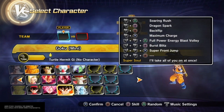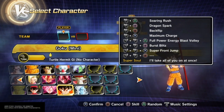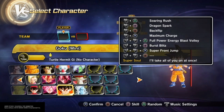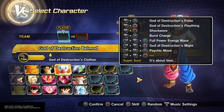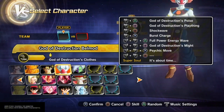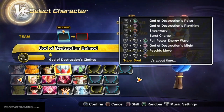Goku has Soaring Rush, Dragon Spark, Back Flip, Maximum Charge, Full Power Energy, Blast Volley, Burst Blitz, Super Front Jump, and the Super Soul 'I'll take all of you on at once.' So let's go over their basic combos, their moves, and then a potential stamina break. Let's start off with Bell Mod.